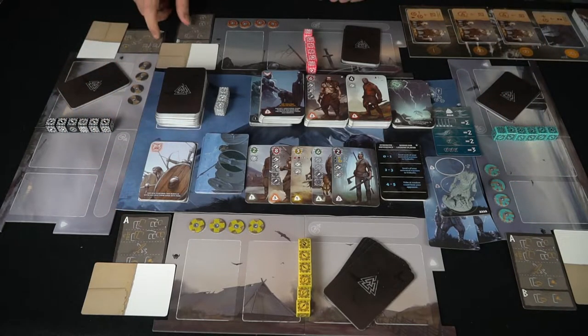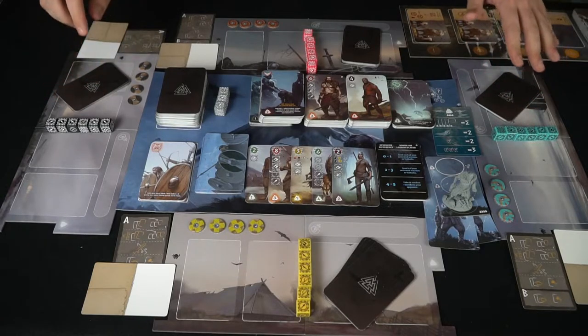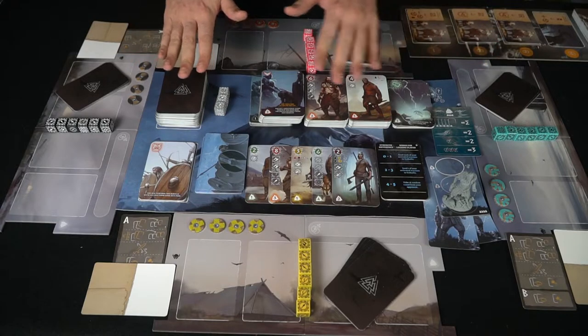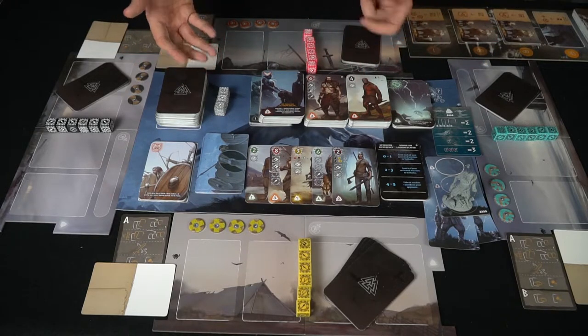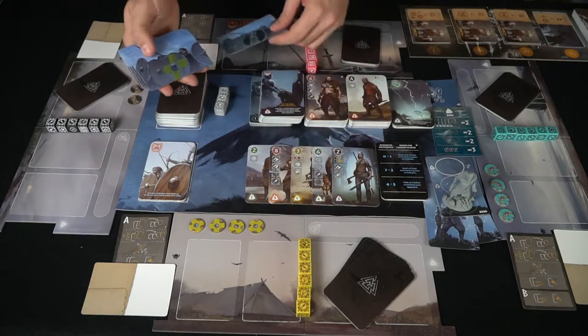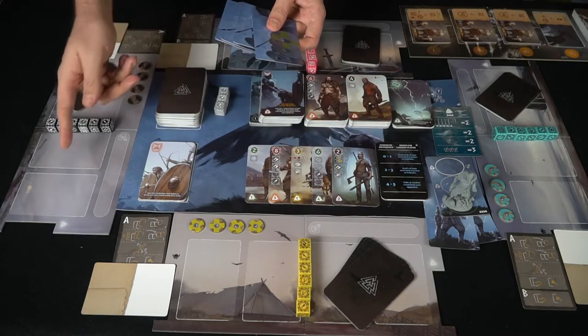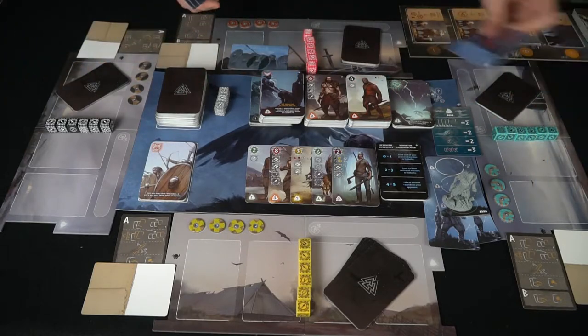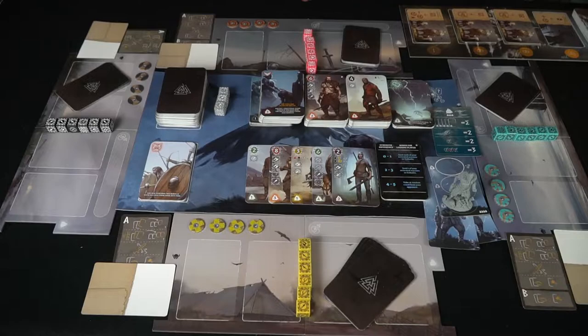Everyone gets seven cards and discards two. Before starting, you decide what goes in the deck and what variants to play. For the team variant, you simply assign team colors — black team gets a black card, red team gets a red card — so players know their teammates. That's how the basic team mode works.